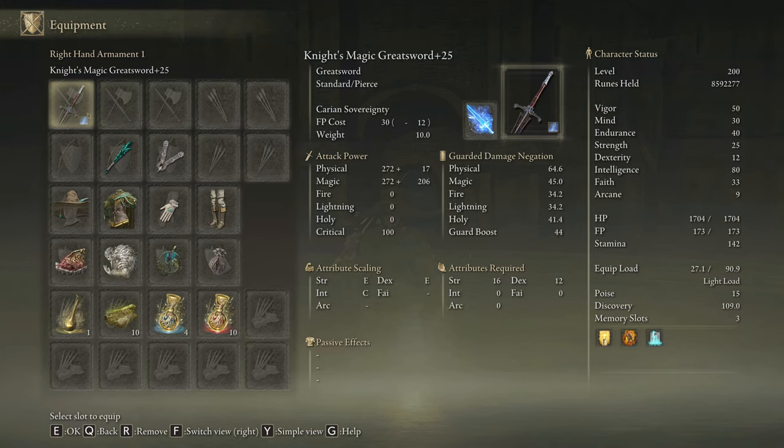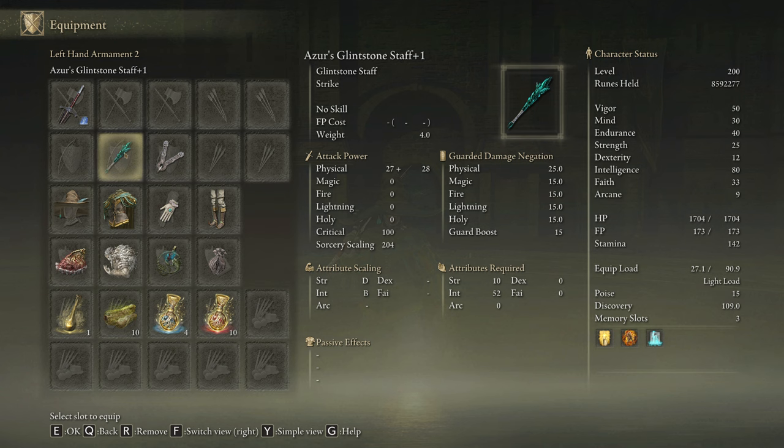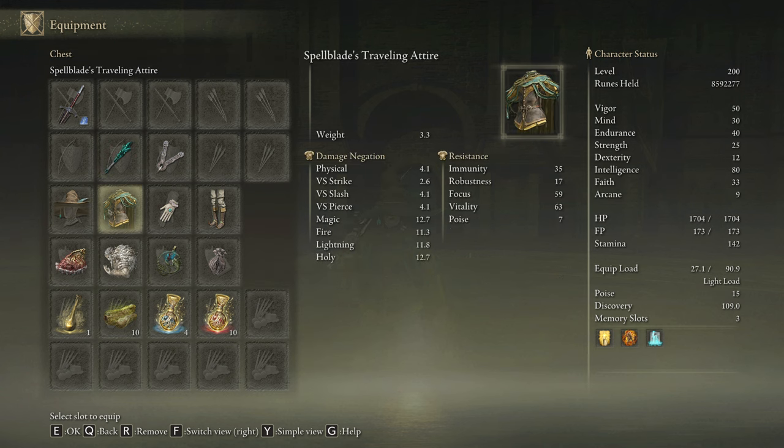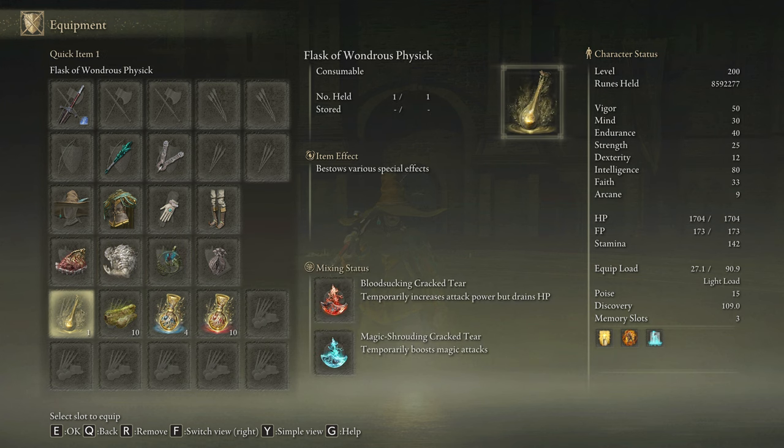We are going to use the Knight's Greatsword on plus 25 with the Carian Sovereignty Ash of War on the Magic Affinity, and any skill we have available to cast our buffs. We are also going to use the Azur's Glintstone Staff to cast our spells faster. I'm going to be rocking the Spellblade Set, but you can also use the Rakshasa's Armor Set perfectly fine. The main difference between these two armor sets is that the Spellblade Set only works with the skill, and the Rakshasa's Armor Set boosts your overall damage. The most effective talismans are the Shard of Alexander, the Godfrey Icon, the Magic Scorpion Charm, and the Old Lord's Talisman. In our Flask of Wondrous Physick we are going to use the Bloodsucking Cracked Tear and the Magic Shrouding Cracked Tear.